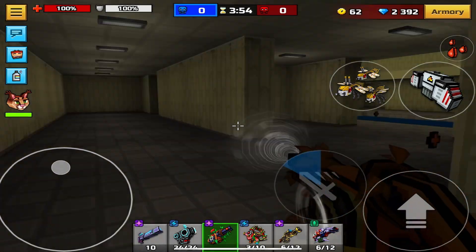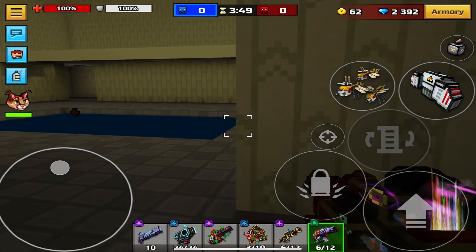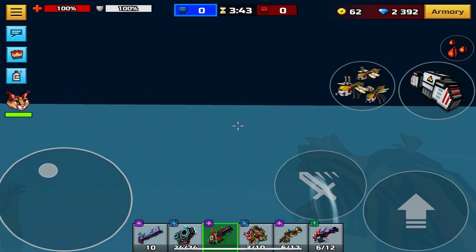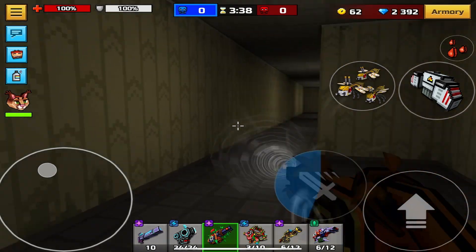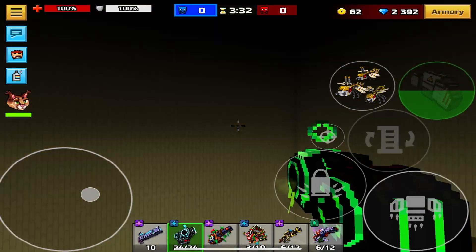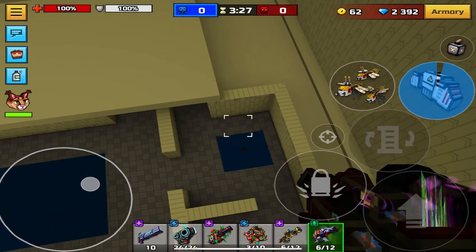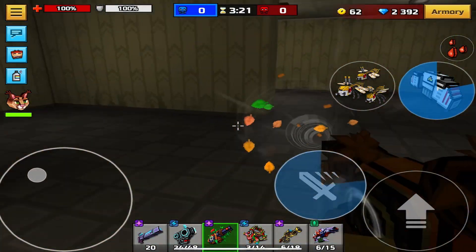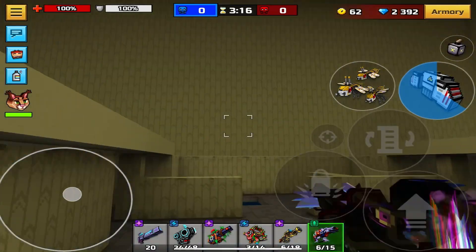As you guys can see it looks pretty cool in here — it's basically a retexture of Pool Party but with some slight alterations. I decided to make this video because Pixel Gun has a history of removing maps and then adding them back, so I thought it would be cool if people could look back at this. Yeah, it really looks cool in here. Let's hop into another one.